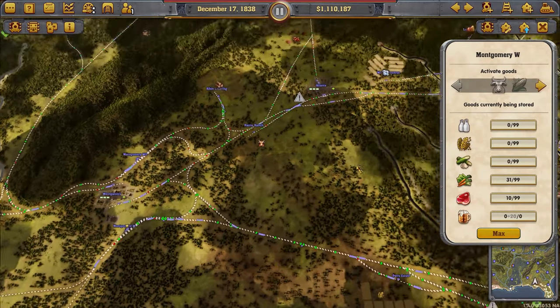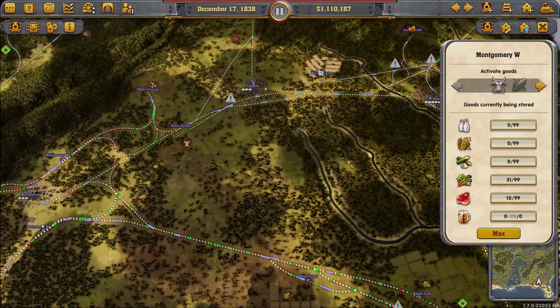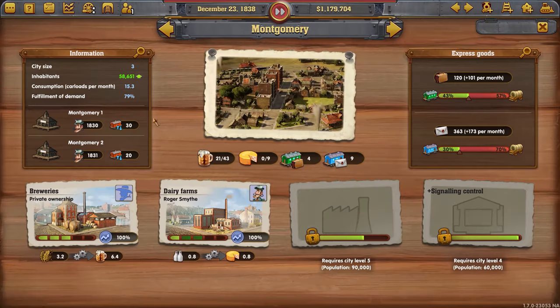The next part will be upgrading train stations, and then the part after that should be express lines — I mean upgrading stations, yeah.